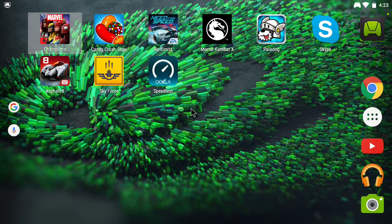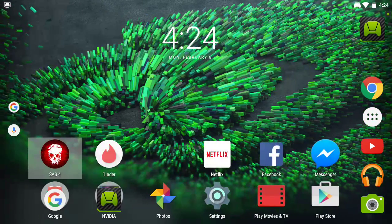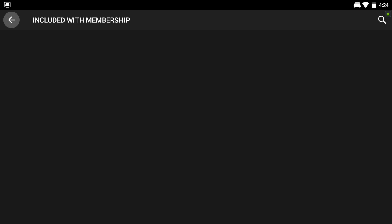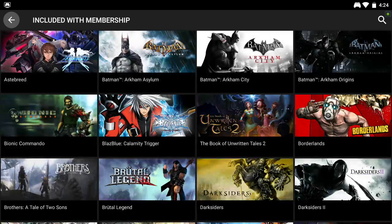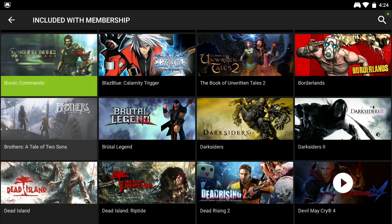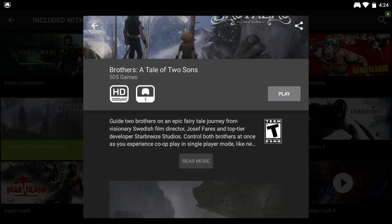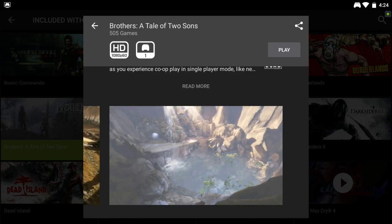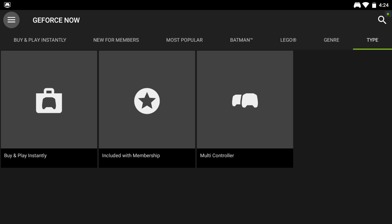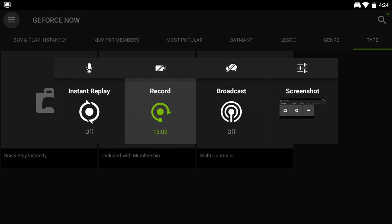You have to have at least 50 — at least over 40 to do your 1080p. But other than that, GForce Now is pretty cool. You get a lot of games, as I showed you before. My favorite game so far was Brothers — I really enjoyed that game. It was a lot of fun, a lot of puzzling to do there. Alright, thanks for watching. See ya.